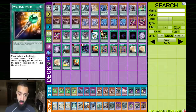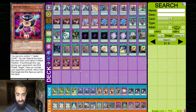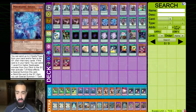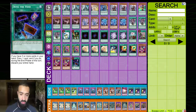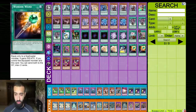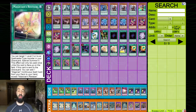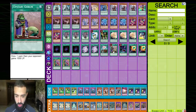You take out extenders for those 10 hand traps and change how you play the game. Without Restage you're no longer playing the extender version, so take out your Jester Confits — four, five, six, seven, eight, nine — and it's free to also take out one Blue Boy, one Soul, one Reasoning, or whatever you personally want. That's 10 cards out for 10 hand traps. Against combo decks you're absolutely golden, and against trap decks you use a different strategy which I explain on my Patreon.